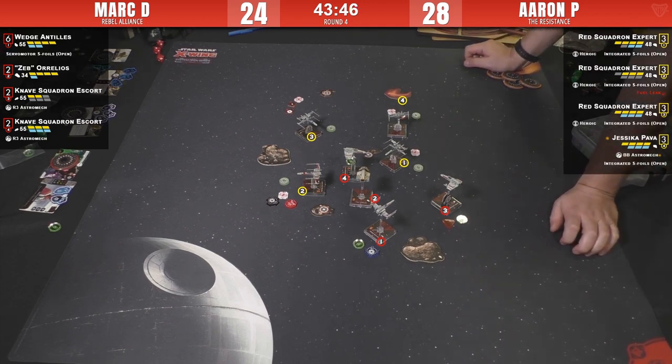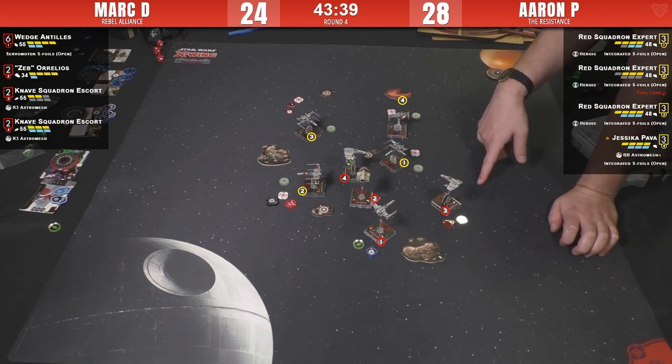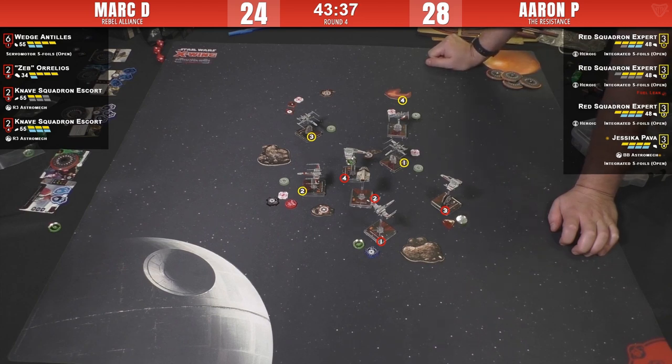Wedge doing the range-two shot — hit crit. One shield — happy not to have to spend focus there. Now it's Aaron's turn to get those three shots in before Zeb and the E-wings fire. Wedge is fully focused with three shots on him, but almost all are range three, so the odds aren't great. The damaged E-wing is out of it too — not an optimal target, only potentially two shots on that one. Decision tree: does he go after Zeb, or the E-wing?